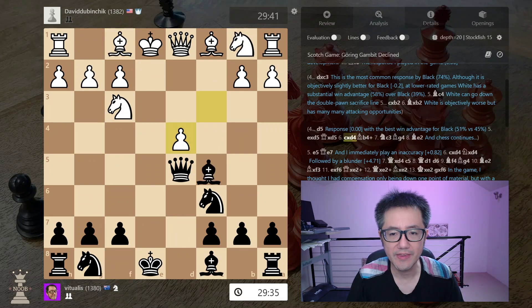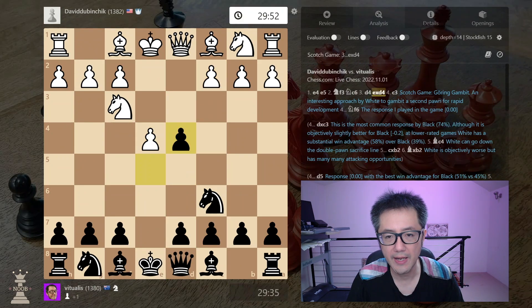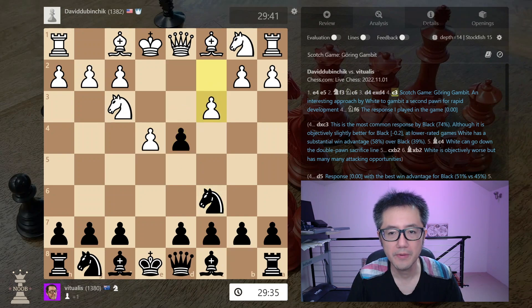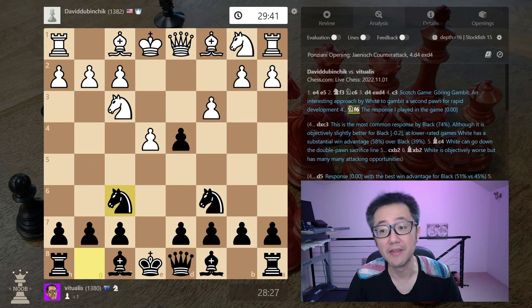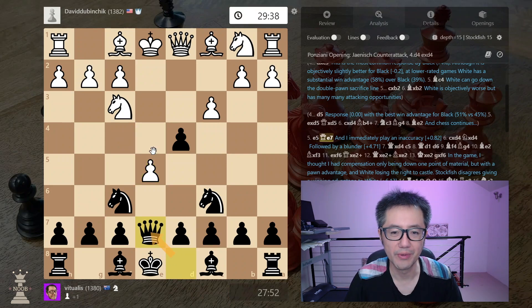In this game, what did I end up doing? I ended up developing my other knight. I decided not to accept the gambit — I thought it kind of looked like a Danish Gambit and didn't really know how to play against it. So I decided to develop the other knight, and apparently this is completely fine in the evaluation. However, this is a tricky position, and I almost immediately play inaccurately. I decide to bring out my queen, thinking I could potentially pin.